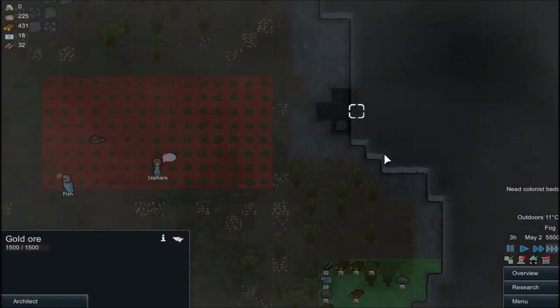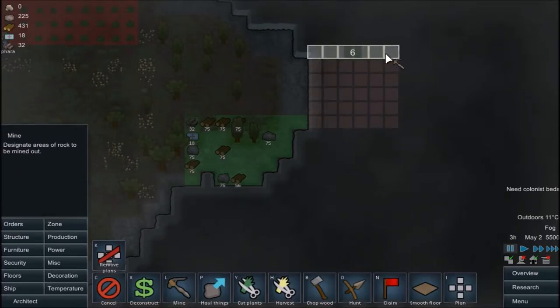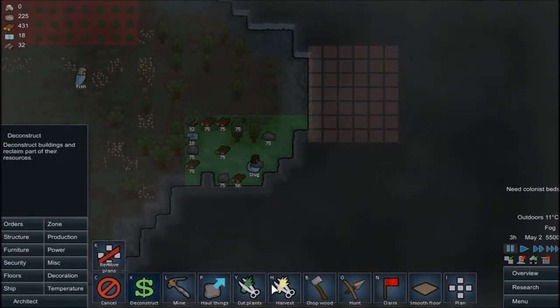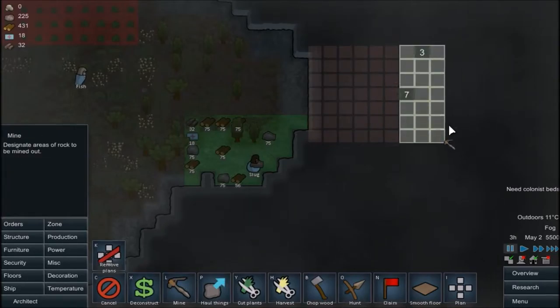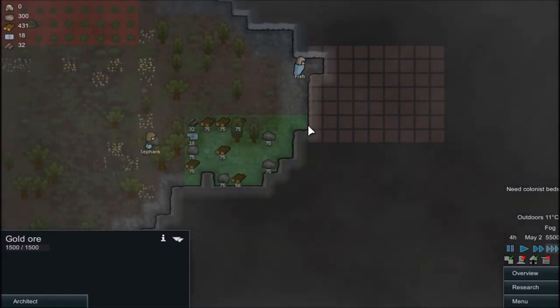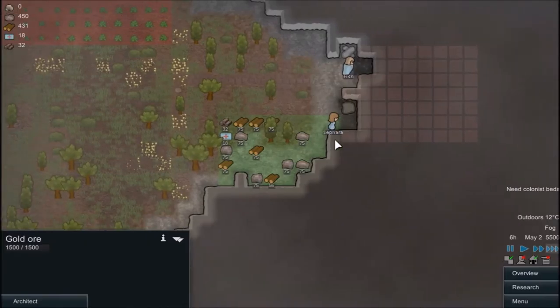We got gold ore already, which is really good actually. So we're going to mine out this five-by... I'm going to do this. I'm going to mine out that. We're going to go two more back. The reason I'm doing this is because I put a wall on the outer layer, because the heat doesn't stay in anymore, which is not the best. That's why I measure it so much.